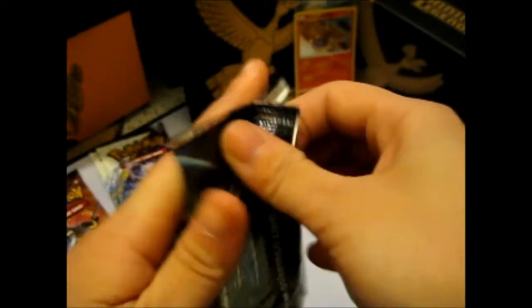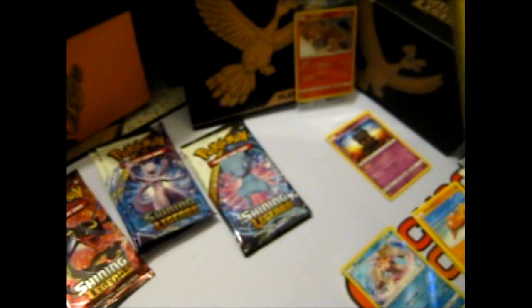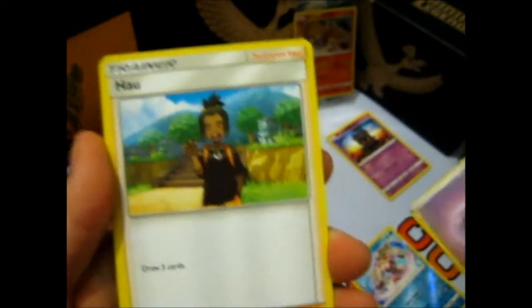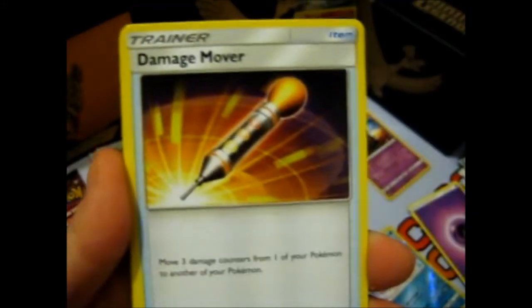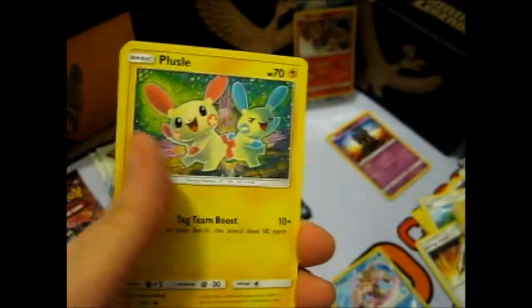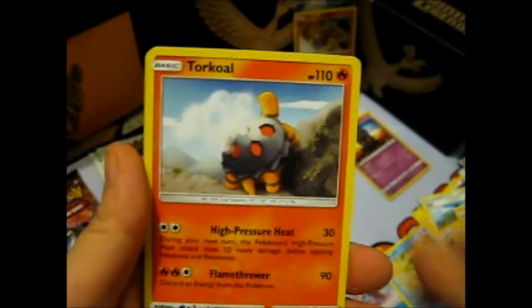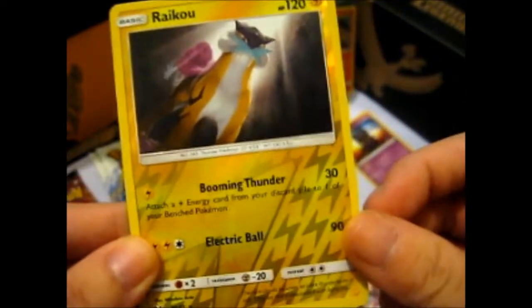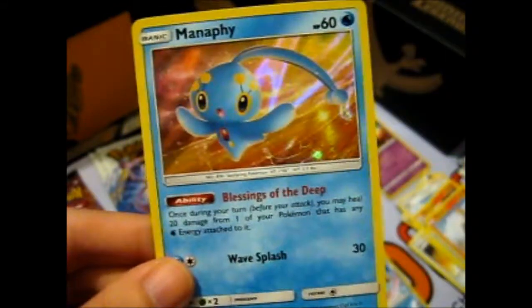I'll go for Genesect because I'm going to get rid of him. We got Psychic, we got Psychic. Okay, Damage Mover, Scrafty, Thoracat, Flussel, Totodile, Toracle. Mom comes in and she doesn't even tell me what she wants. Wurmple Reverse and a Manaphy.